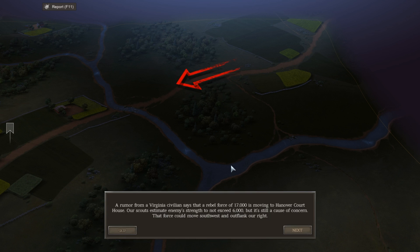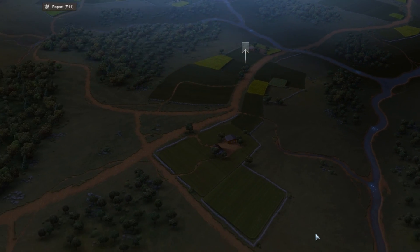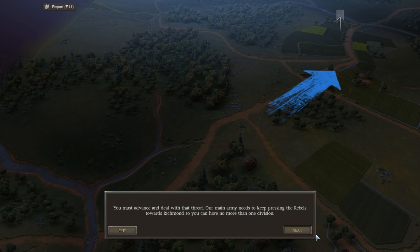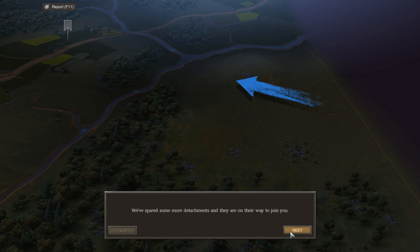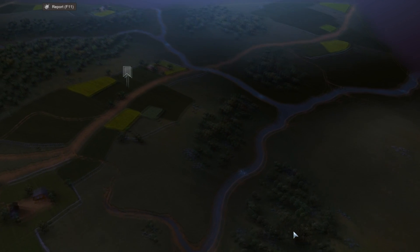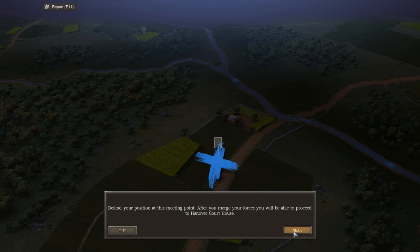Rumor from a Virginia civilian says a rebel force of 17,000 is moving to Hanover Courthouse. Our scouts estimate the enemy's strength to not exceed 6,000, but it's still a cause of concern - the force could move southwest and outflank our right. You must advance and deal with the threat. Our main army needs to keep pressing the rebels toward Richmond, so you have no more than one division. We have eight brigades though - that could be more than one division. Defend your position at this meeting point - defend this open field.